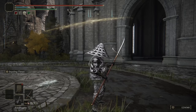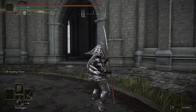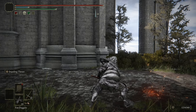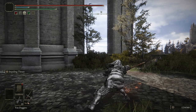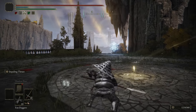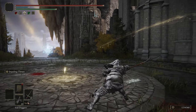A slow moveset requires a precise, methodical playstyle. The second R1 is where you make your money — it's almost like a hidden crouch poke. At 16 frames it's not fast, but more than half of that animation is hidden behind a sneaky little step you take, which also extends its range by quite a lot. The best part is, after any other attack — including jumping, running, or your R2 — the next R1 will be this follow-up poke.